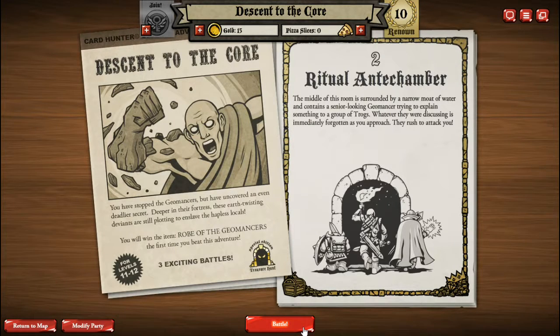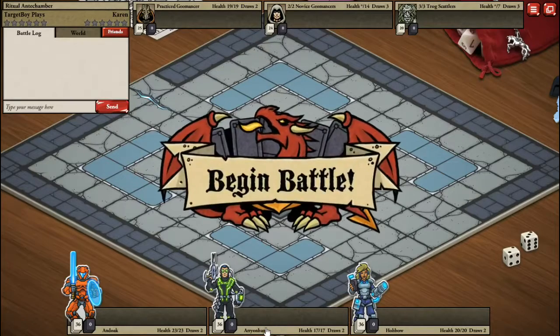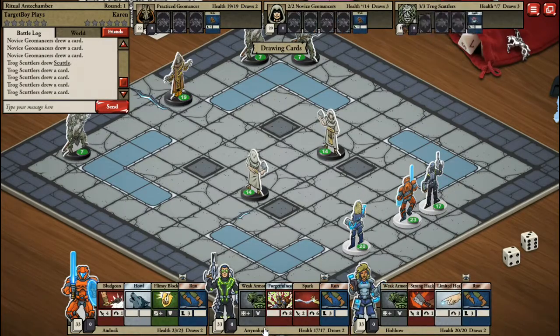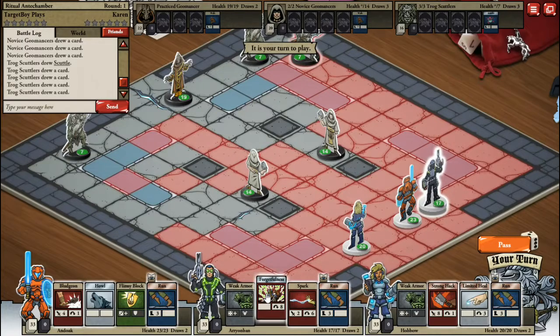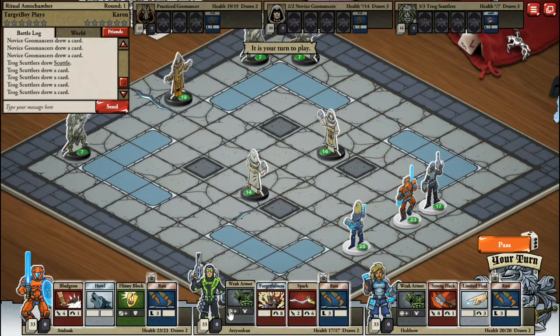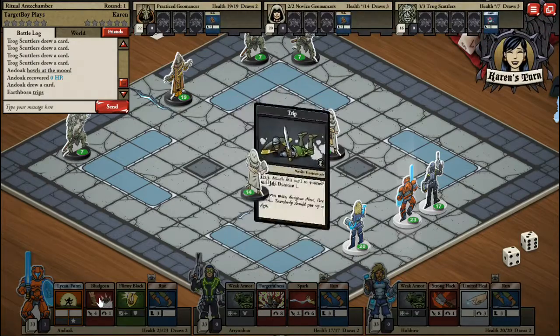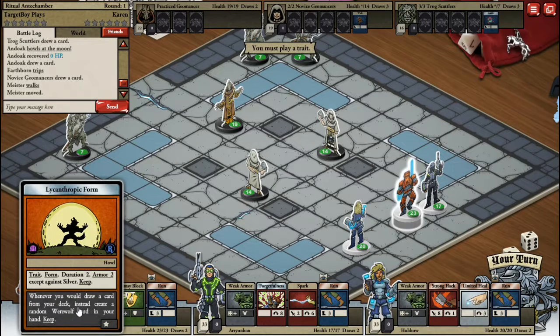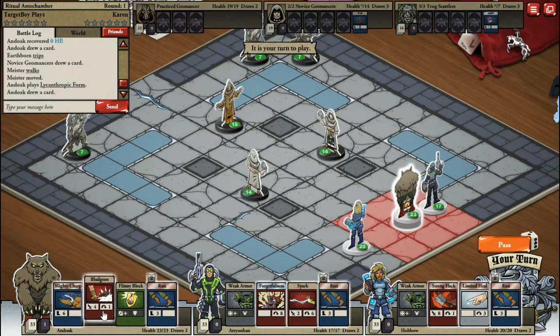Okay, let's try this again. This will be nice to use on someone who's not a Trog. All right, let's power up and use it. Trait form, duration two, armor two — whenever you would draw a card, instead create a random werewolf card. All right, let's see what I can do with that.